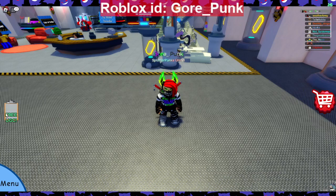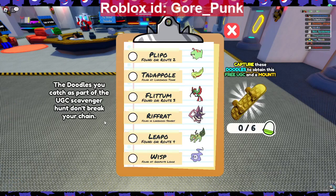So let's look at the free UGC stuff, get it started, and then we'll look at the new skins and the gem shop for this week of 8-11-2023. You click on it right away and it says: the Doodles you catch as part of this UGC scavenger hunt don't break your chain. Capture these Doodles to obtain the free UGC and a mount: catch Plipo, Tadapal, Flintum, Riffrat, Leepo, and Wisp. Wisp is a rare route, which last time took me 20 minutes just to encounter one, so I'm not going to start this right now.